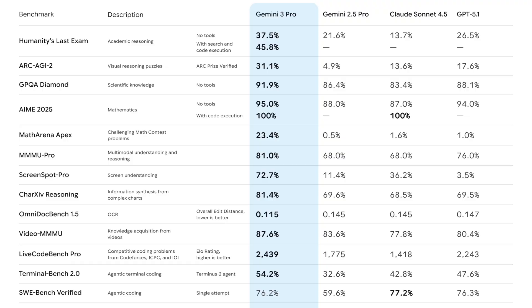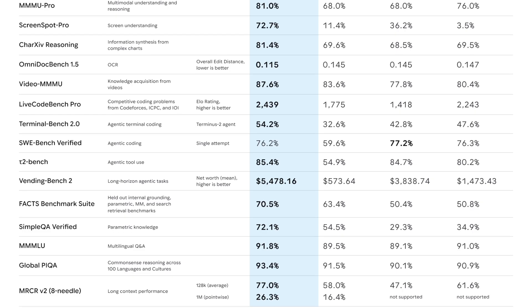Just look at the benchmark results. It wins on everything, and in some cases by massive margins, only losing out to Anthropic on SWE Bench by 1%. There's even a Deep Think mode which performs even better. This is the first model in a while where it feels like it's made a jump and not just a small incremental change.